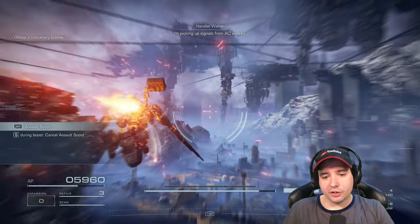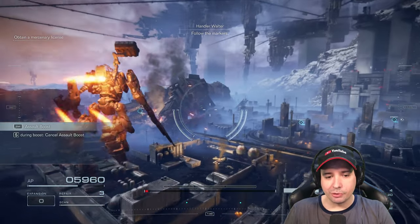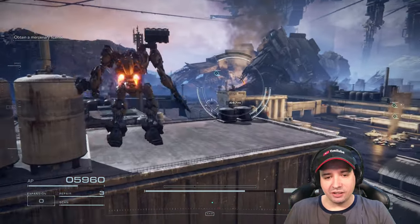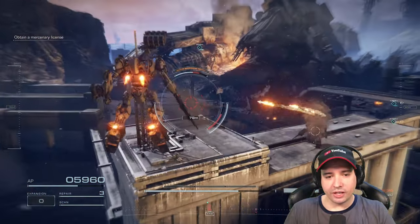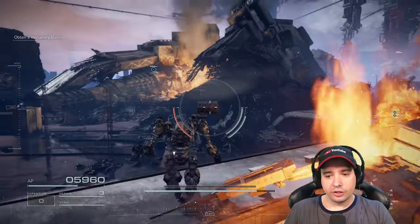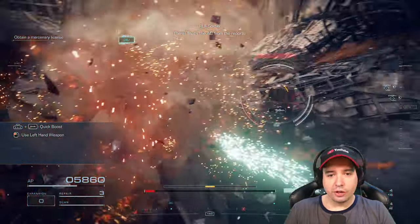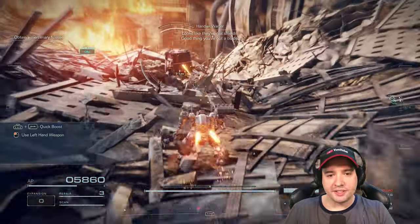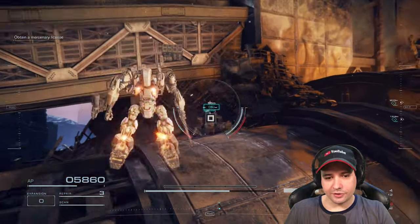In this first mission, called Illegal Entry, we don't yet have a valid license to enter Rubicon 3, this planet. We are here to basically steal a license from a destroyed mech on the ground. There are various wreckages that we try to find and salvage to get a valid license. These guys here have physical shields - you can only kill them by doing melee attacks, or by using an insane amount of ammo.